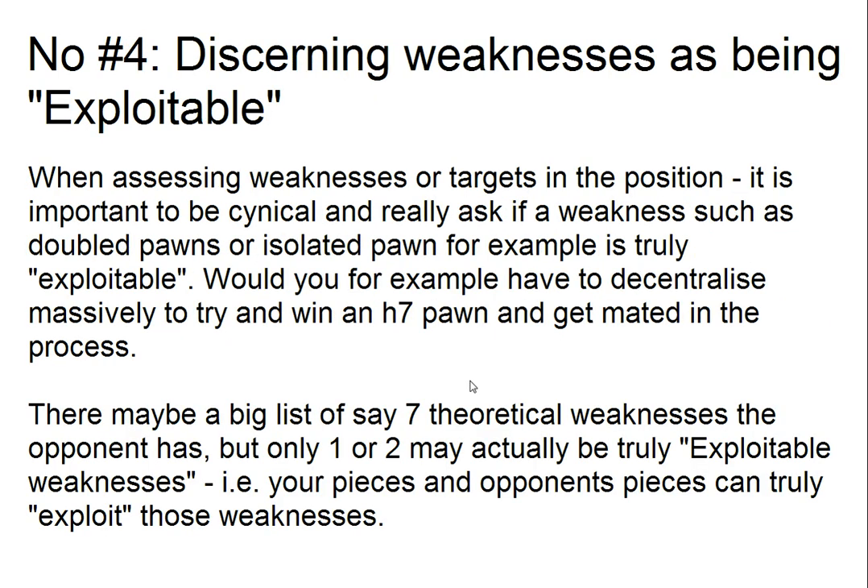Number four: if you read a book like Nimzovich, don't get carried away with all the theoretical weaknesses in a position. You've got to be slightly cynical and ask whether your pieces are really able to exploit those weaknesses. It's not just about weaknesses — exploitability comes into it. You scan a position and think there are seven different weaknesses: doubled pawns here, isolated pawn there, a trapped bishop. But you need to factor in the exact position of your pieces and the opponent's pieces — out of that list of seven, there might only be one or two truly exploitable weaknesses.